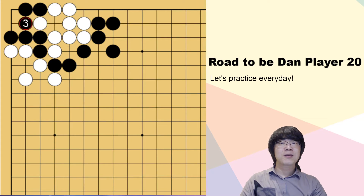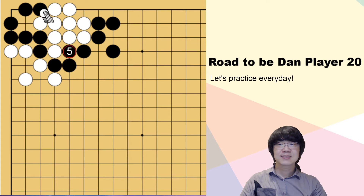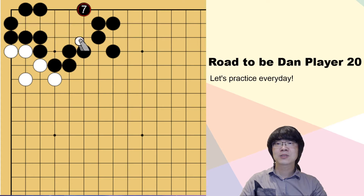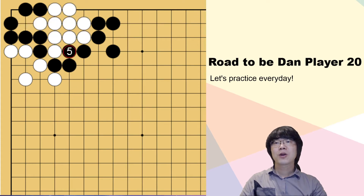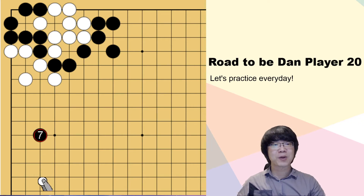Then maybe you found out: instead of just connecting, you can make one more eye. This is a good move. Now it works — white can't get in here, then black can just capture. And if white throws in earlier, even if you capture, it's not working. Black can play tenuki as well, because white can't do anything after this.